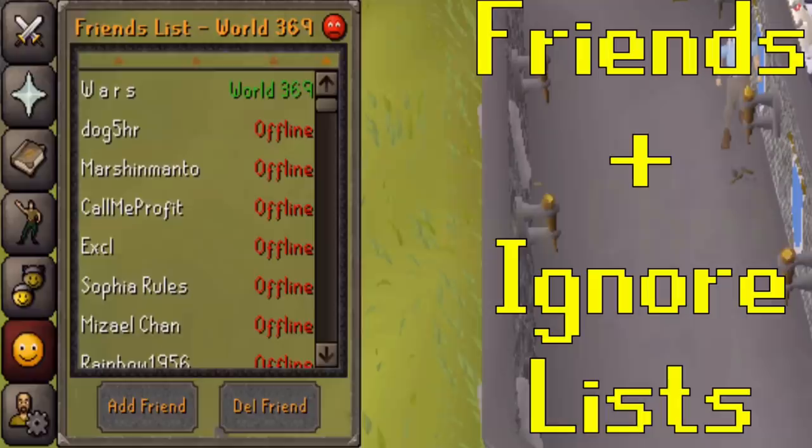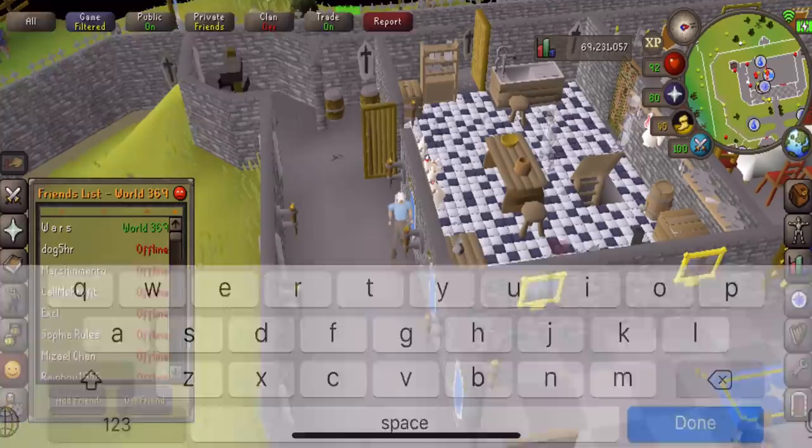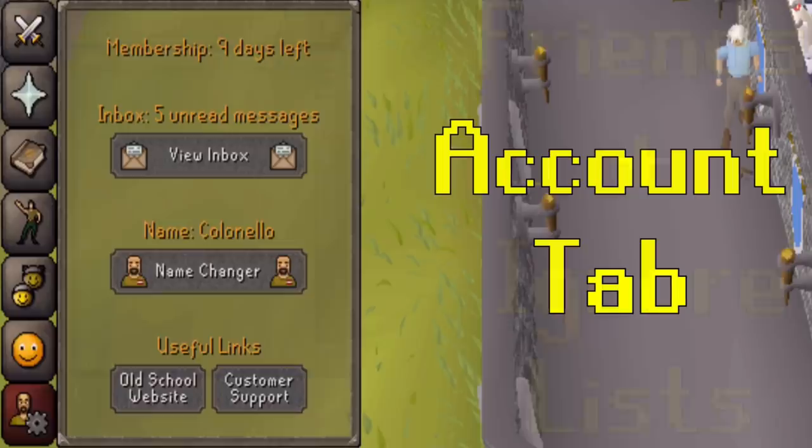This is your friends list, and the red frowning face in the top right is the ignore list. If you add a friend to your friends list, you will be able to tap on their name and send them a message. The ignore list is for people whose messages you don't want to see. If someone is saying something you dislike, simply add them to your ignore list, and if they're breaking any rules, report them as well. Ignoring someone will hide their public and clan chat messages as well as preventing them from messaging you.